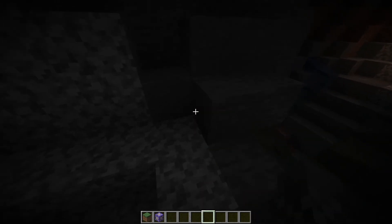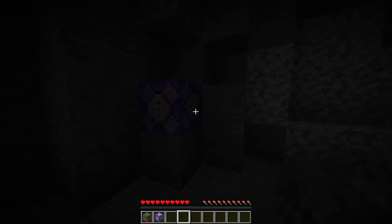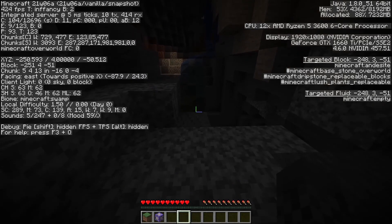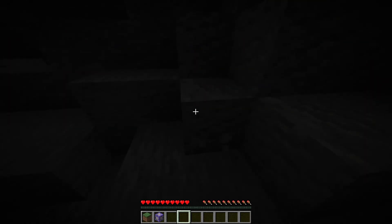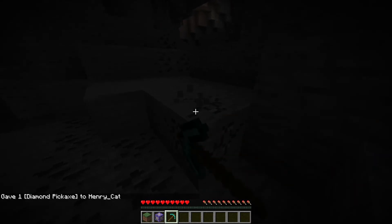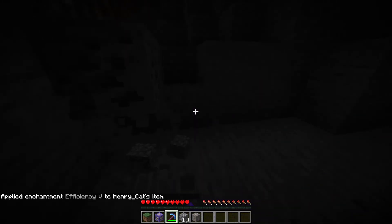In terms of making things harder to mine, probably the easiest thing to do is just give everybody mining fatigue. Here I am up above Y equals 0, and I do not have mining fatigue, and when I drop down, I get mining fatigue. Mining fatigue makes everything take twice as long to break. So here with a diamond pickaxe, this is pretty slow. This might honestly be too fast for me already.